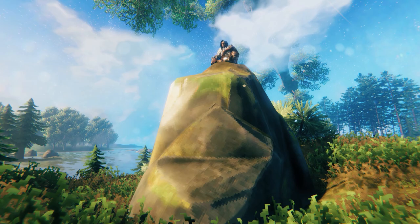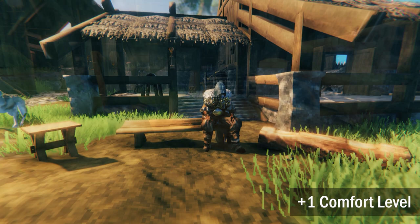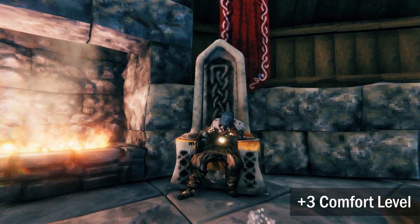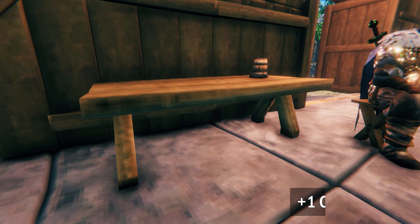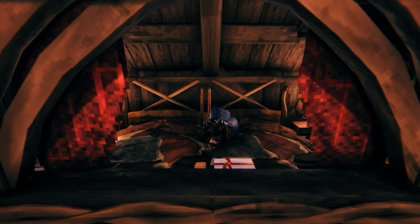Next, you need somewhere to sit. Like with the banners, seating items don't stack comfort level, so only the seat with the highest comfort points will contribute. The stool, bench, or sitting log will add one point to your comfort level, while the chair or dark chair will add two comfort points. Building either the raven throne or the stone throne will beat all of these by adding three comfort levels. You'll also have to choose between the tables in the game, with the regular table adding one comfort point, and the late-game dark wood varieties — the round table and long heavy table — providing two comfort points.